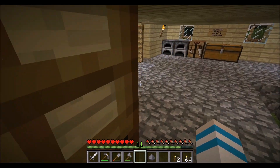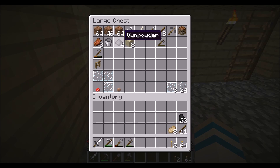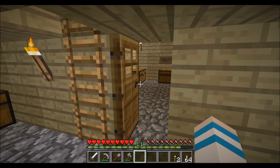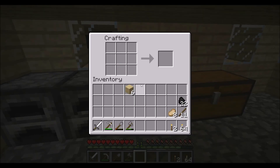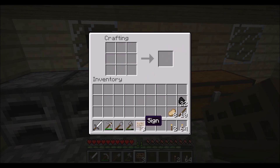Just depositing these last few things into this chest — and flowers in here too. Let me make one more sign before I forget, so everybody knows clearly where the organizing chest room is. I don't know why I keep calling it the organizing room — it's just a chest room, but you know, it's the same thing.